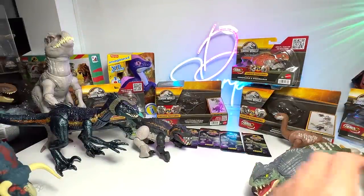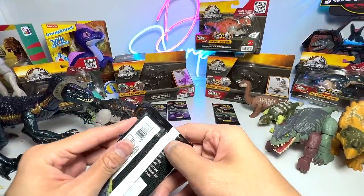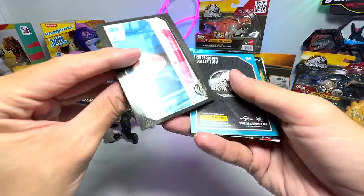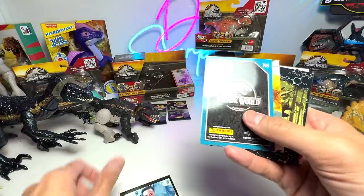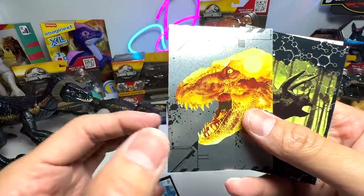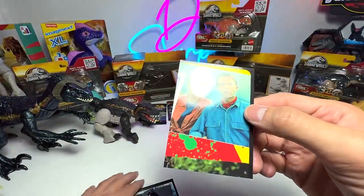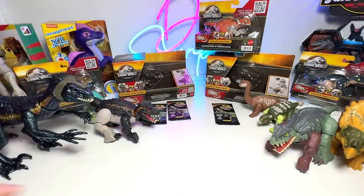Now let's open one of these trading card packs — I'm trying to complete the entire set so hopefully we get cards we don't have yet. We definitely don't have this card — Dr. Henry Wu, very nice! This one I'm not sure about, maybe Anosaurus — we definitely don't have it. Don't have this one either, and possibly not this one. Fantastic additions to the collection.